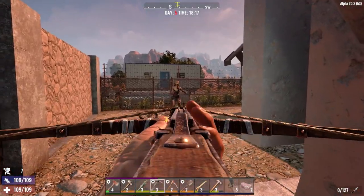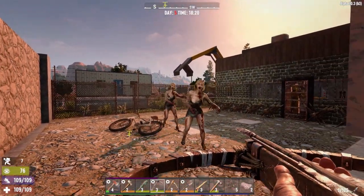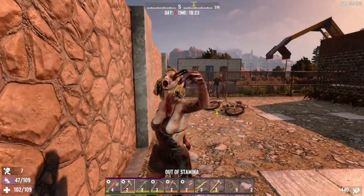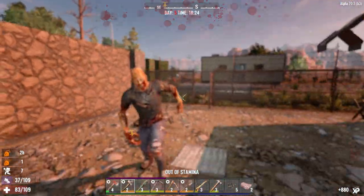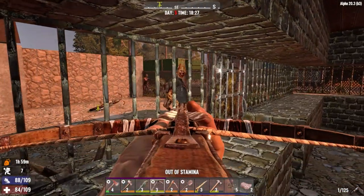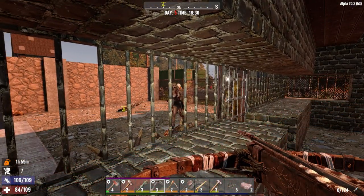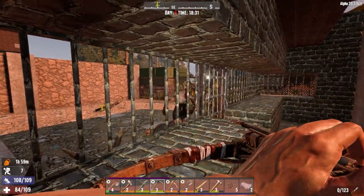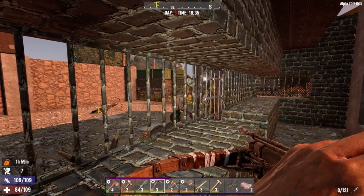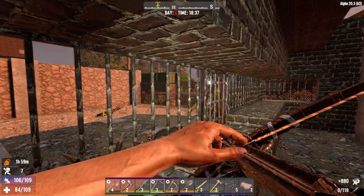Sounds like somebody's here already — it's a little bit early for horde night. Come on, that was a hit, went right through her. Just got a concussion. Let's just get behind this door — I don't know where these guys have come from. There's a brief opportunity to see where they're going to path to. They're pretty much going straight for this door, and they're getting caught on the spikes. This must just have been a wandering mini horde.